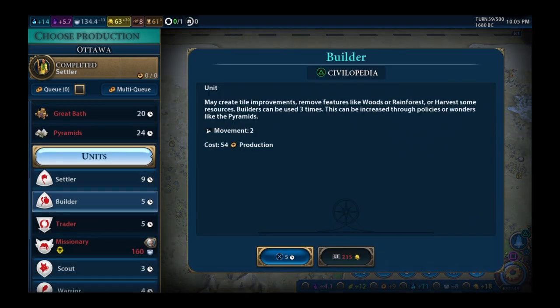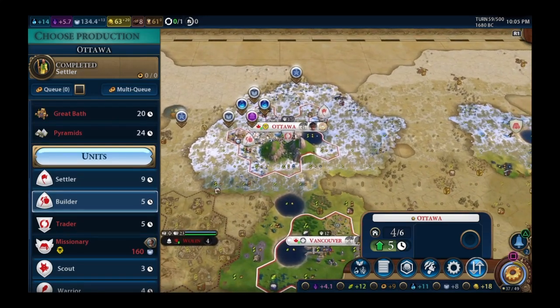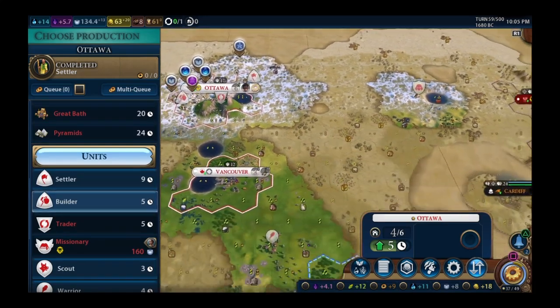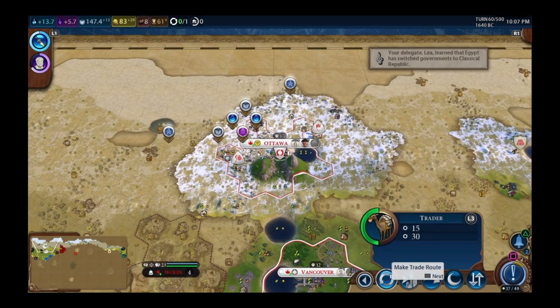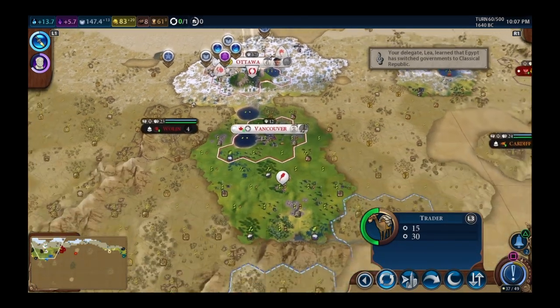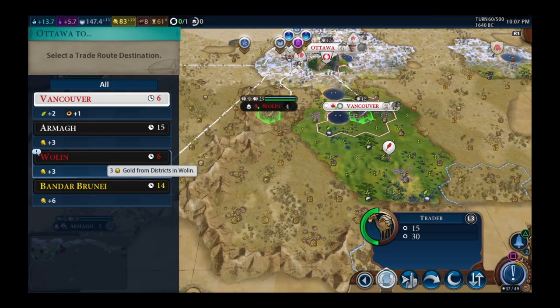Building another settler by hand. Really need to start improving the city quality. At this rate I'm looking at turn 70 with 3 cities. Early game takes longest — lots of planning. Trade route options: Vancouver for growth or Wolin for another envoy.